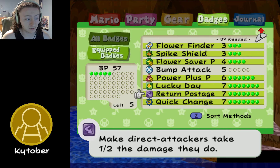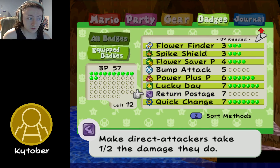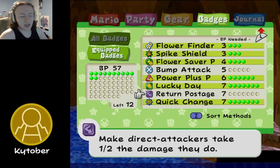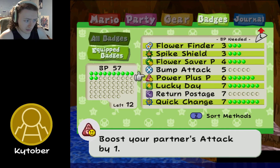Lucky Day — good. Return Postage — make direct attackers take half the damage they deal. So here's the thing about Return Postage: if you're getting hit for four, it does two damage back. It's basically like, what if Zap Tap was super expensive and did just slightly more? It's really not worth it.